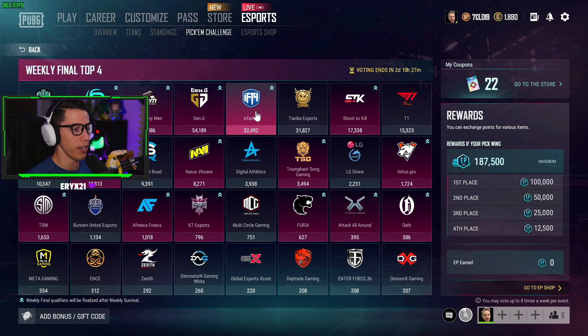Number two: what we're voting on here is which teams we think are going to place into the top four, and you'll get assigned points based on placement. For instance, if we vote for Team Sonics and they place first, we get 100,000 points; second place gets 50,000; third place 25,000; fourth place 12,000 — and so on. You can make up to eight total votes on this screen if you have eight coupons. I have 22. You're only going to win a maximum of four times, and you only get up to 187,000 points for Event One Week One.